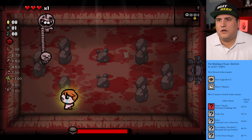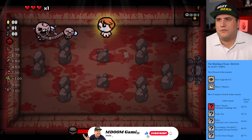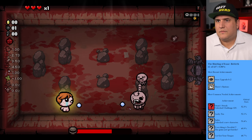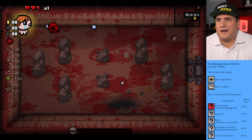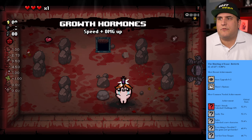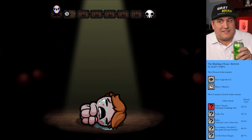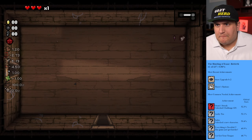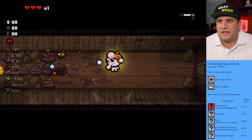Oh my gosh, my range is so low. This is the easy version of this so I'm okay with it. That worked using a bomb — that worked really well. What do we got down here? Damage up, speed up, everything we want. Now if we can just get range up that would be really good. Next floor. My luck is at negative one — that's not good, it's gonna be hurting my drops. My range at four and a half — not ideal in any way whatsoever.